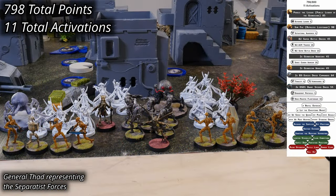The Separatists are coming to the field with Geonosians, led from the Hive by Poggle the Lesser and Sunfac. They have four units of Geonosian Warriors, along with two units of BX-series droid commandos and a single unit of B2 Super Battle Droids. A pair of DSD-1 Dwarf Spider Droids provide mobile armor. The Separatists have a point total of 798 points and 11 activations, narrowly securing Blue Player.